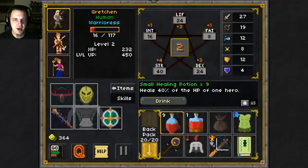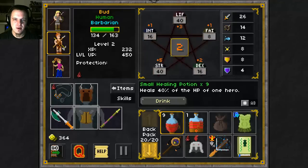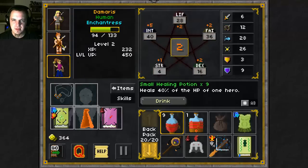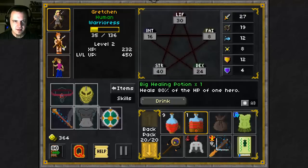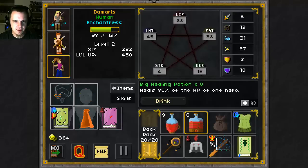Alright, level up. Obviously you'll be heavily influenced by what gives you the most stats when you level up, but also their position in the party. So I'm gonna bump Gretchen up a little bit. He needs more dex too. And I will go with some Int and some Faith — a wonderful little healer in the back there. Definitely fill that health up.